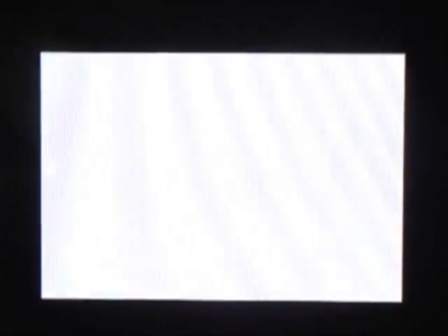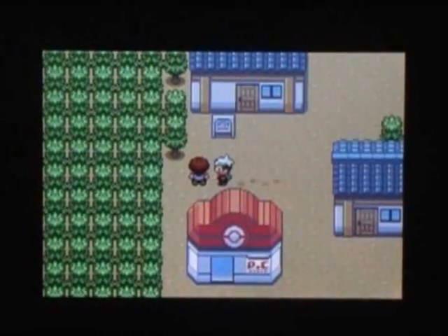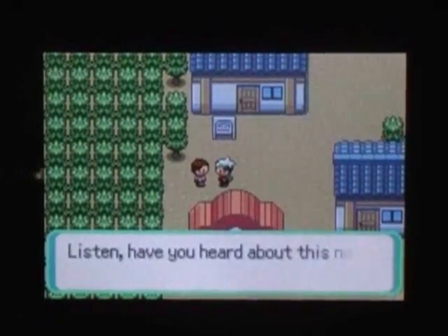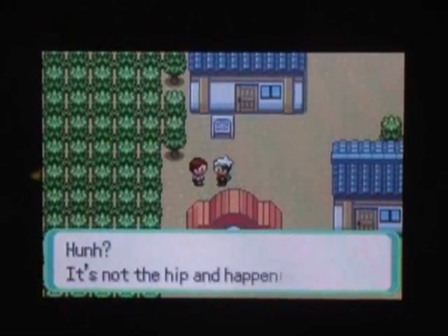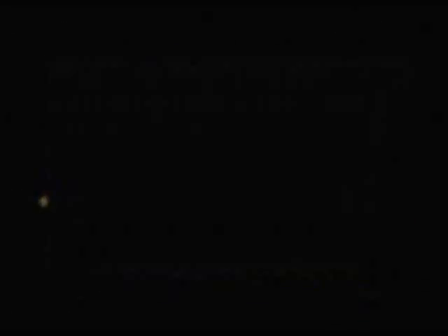Okay, the Feebas Factor. In Pokemon Emerald, you can find wild Feebas in six random tiles on Route 119. That's the first thing you need to know about Feebas — you can find them on Route 119. It always changes depending on the trendy phrase in Dewford Town.